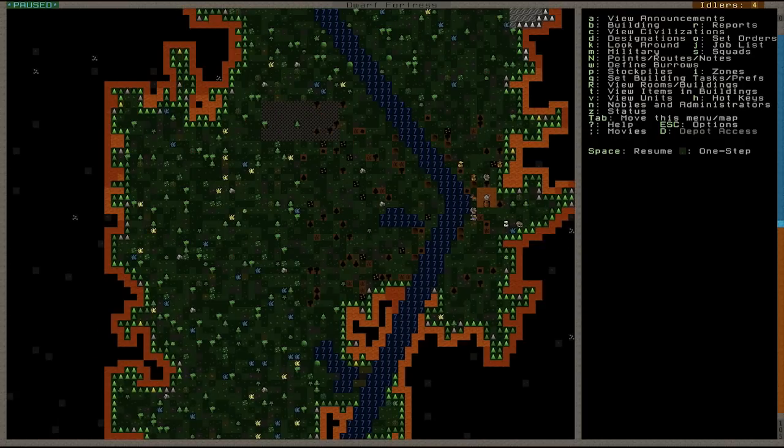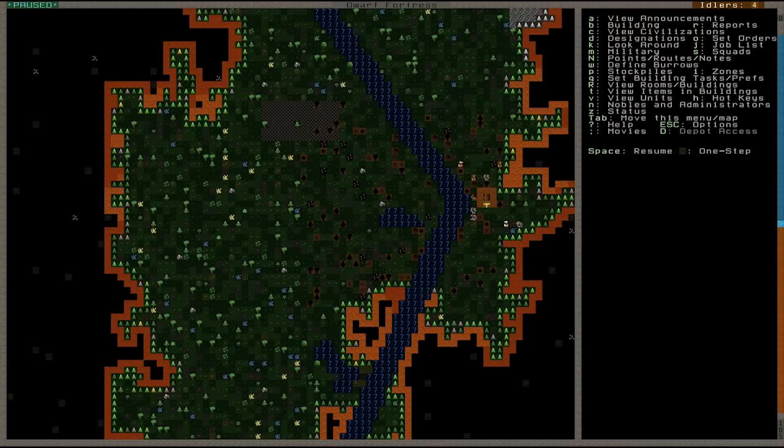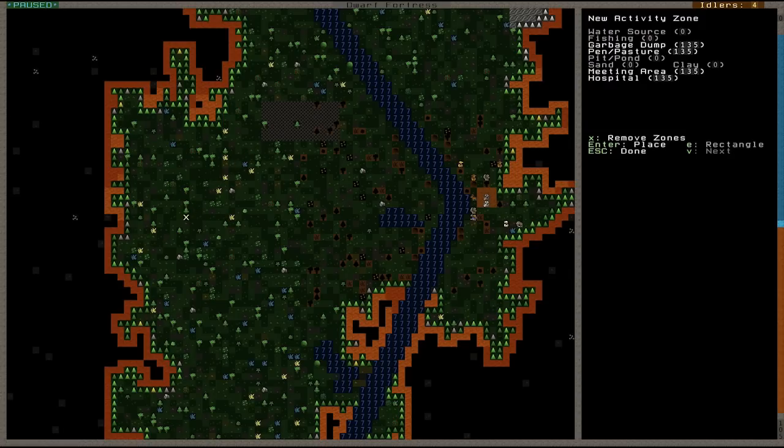Zones is another one — it's actually fairly new in-game. If you've played before you may know about zones, but there are now pastures in this. As you can see, we've got a little donkey that we embarked with — a stray donkey sat there — and he wants somewhere to feed. Previous versions of this, animals didn't need to feed; you could just leave them. But now they need to feed. So we'll go up towards the corner next to the corpses and refuse, and with I — just like you'd set the stockpiles up — we'll set ourselves a pretty big area because we're probably going to have quite a lot of animals. You can see the active zone info — you've got pen and pastures, water sources, hospitals, meeting areas, etc.